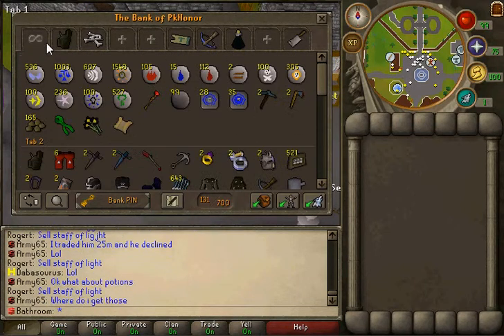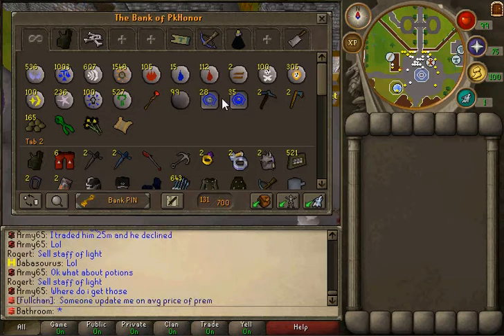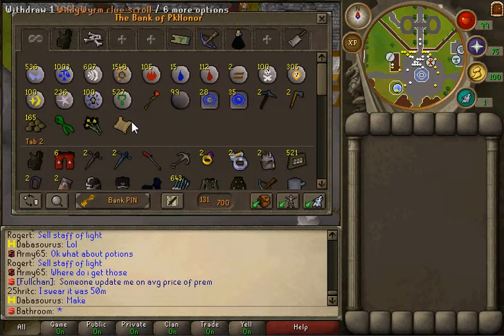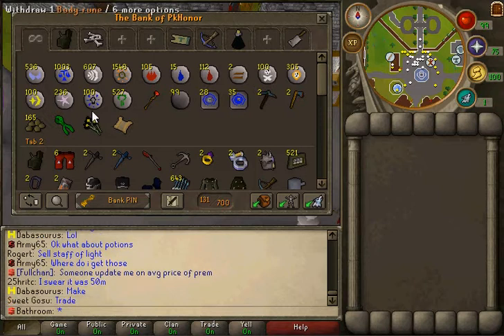So first tab, just like runes, double ports, some woodcutting and mining stuff. We'll do one clue scroll and just like our flowers are found on the ground.